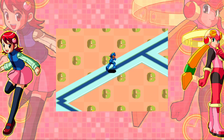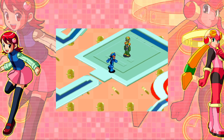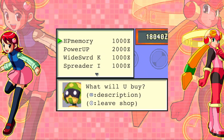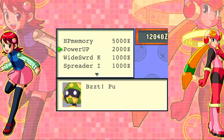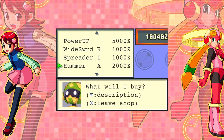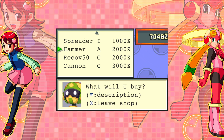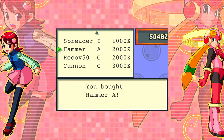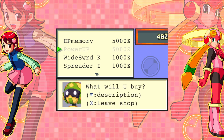And proof of concept — we can use her computer to get out. 500 zenies. Alright, net merchant, what have you got? I've got quite a bit of money. Let's buy HP memory. I'll buy this one as well. We'll buy this one as well — oh, it's starting to get expensive. Let's look at some of the other stuff here. Grab a power-up. We could grab both of those. I did want the cannon though.